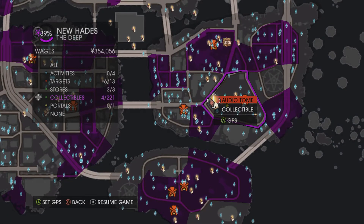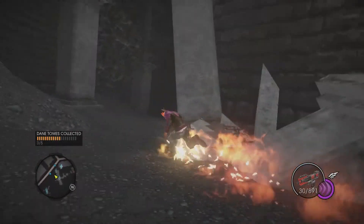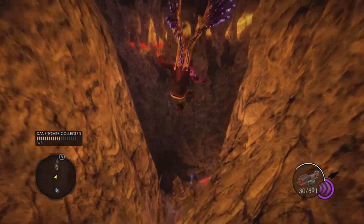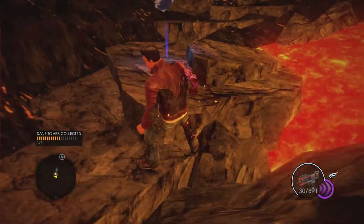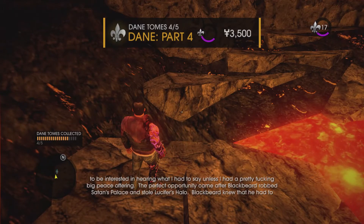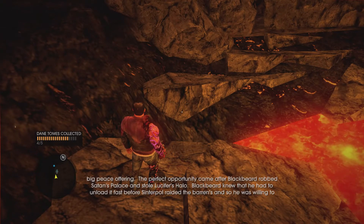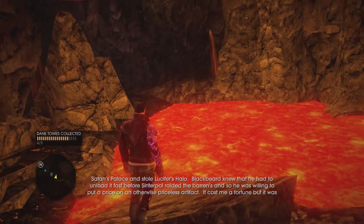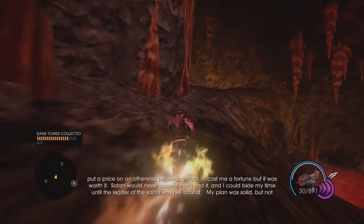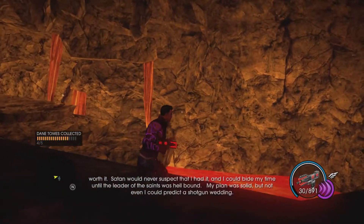This one's a little bit different. It is here but we actually need to go inside a tunnel where I'm standing right now. As you can see, we're going in here and we need to follow this right to the end — it's right down here. Audio: "I knew that when the leader of the Saints came down here he wasn't going to be interested in hearing what I had to say unless I had a pretty fucking big peace offering. A perfect opportunity came after Blackbeard robbed Satan's palace and stole Lucifer's halo. Blackbeard knew he had to unload it fast before Cintiple raided the barons, so he was willing to put a price on an otherwise priceless artifact. Cost me a fortune but it was worth it. Satan would never suspect that I had it and I could bide my time until the leader of the Saints was hellbound. My plan was solid but not even I could predict the shotgun winning."